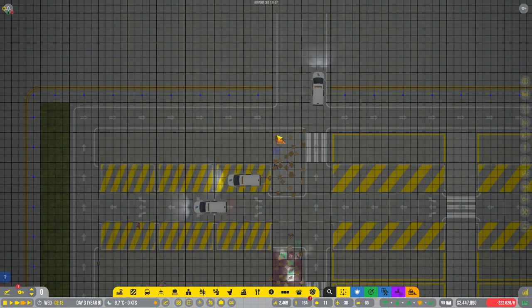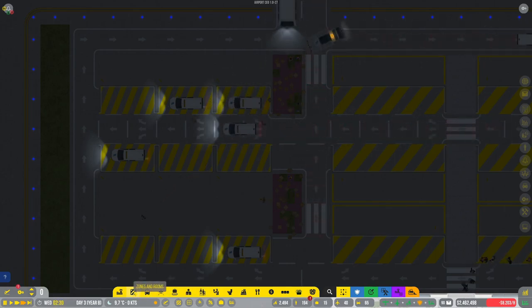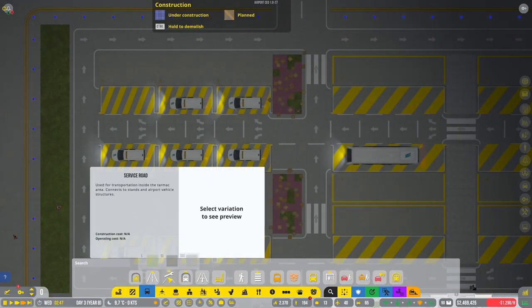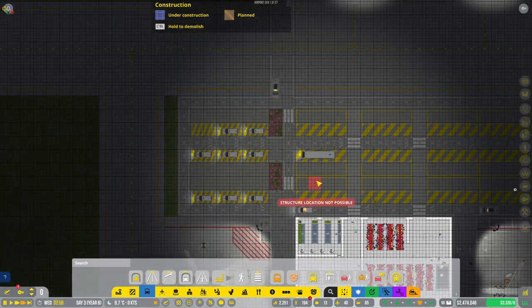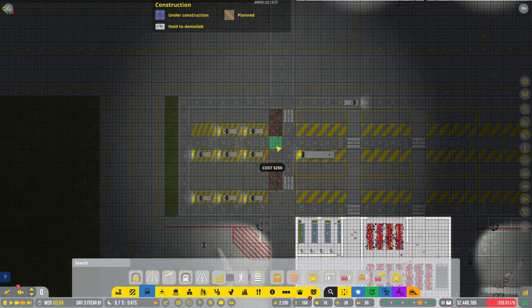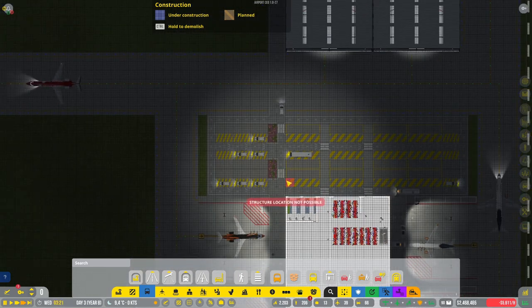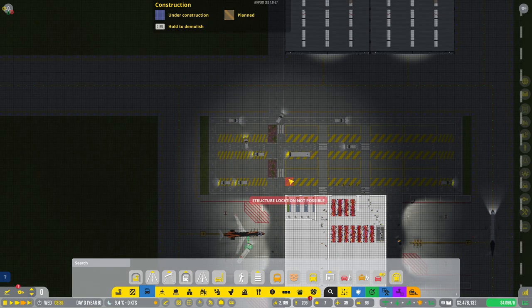I didn't have to do all that. Let's pull those roads back in there. I know exactly what happened — service road concrete. I know exactly why they can't get over there right now, and it's because I'm an idiot. So we'll get this fixed and I'll be right back.